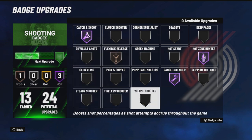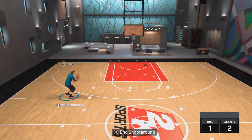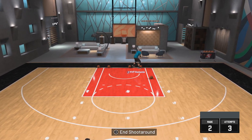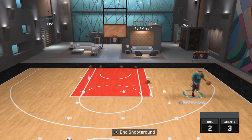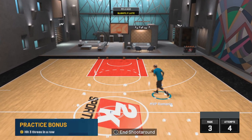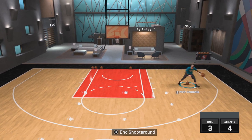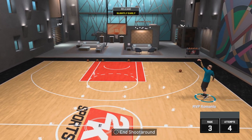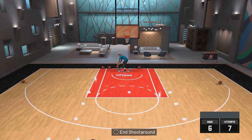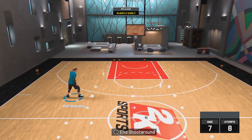And two more on Difficult Shots to Silver. Don't forget — you must have at least 80 on 3-point rating and at least 70 on midrange. The badges are also important: Hot Zone Hunter, Range Extender, and Catch and Shoot. That's it, thank you for watching, don't forget to subscribe, and see you next time.